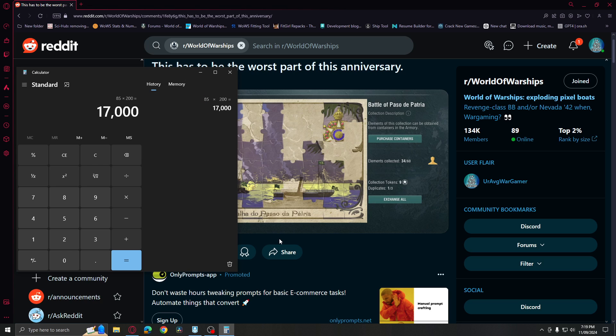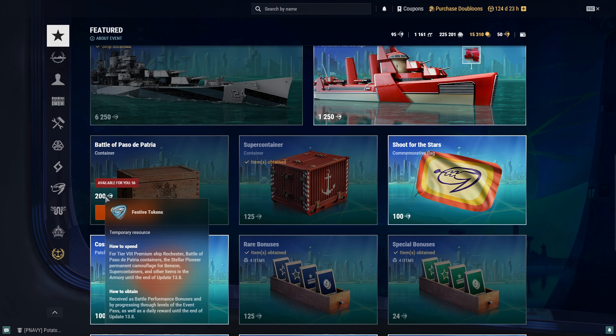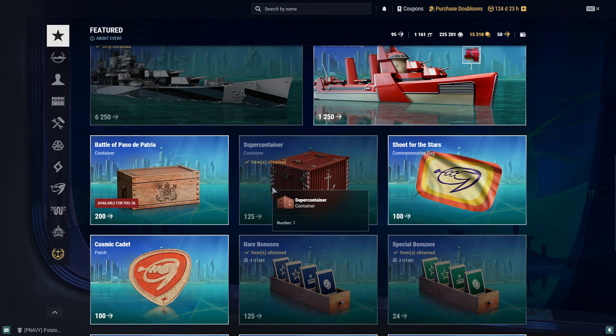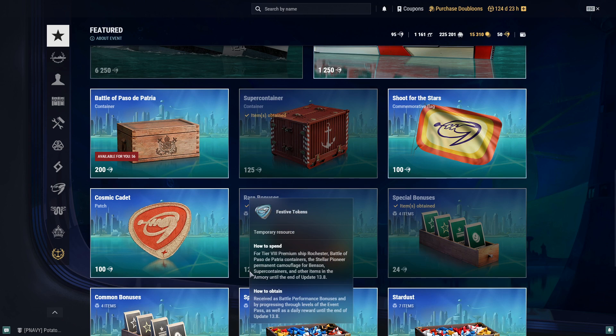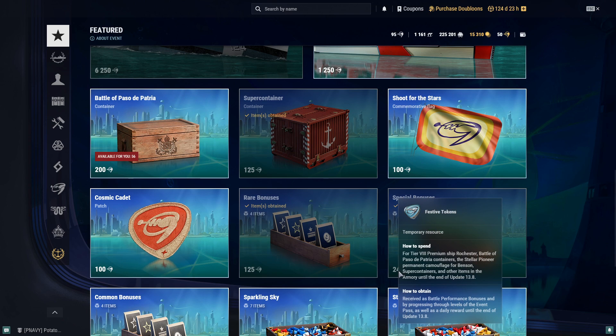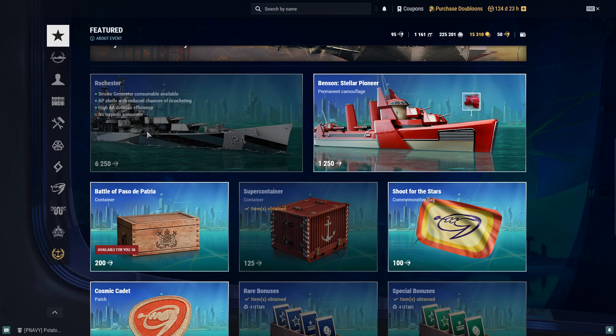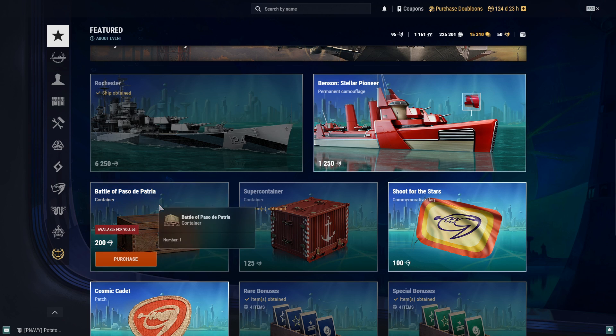You're trading out quite a lot of things like super containers. If you want the commander, you have to spend so many tokens — far more than what super containers cost. You also can't get rare bonuses because they are cheaper compared to these containers. Special bonuses are also cheaper, and on top of that, you might not be able to get the Rochester itself — the tier 8 premium cruiser — if you're going for this.